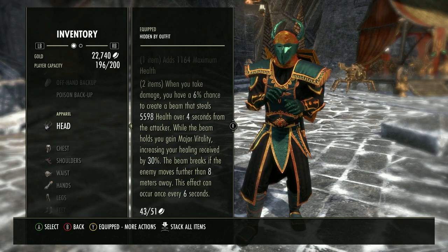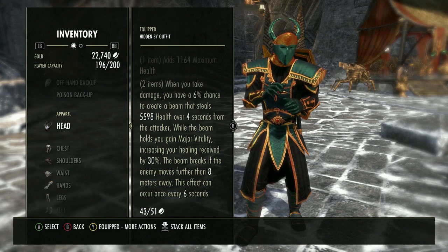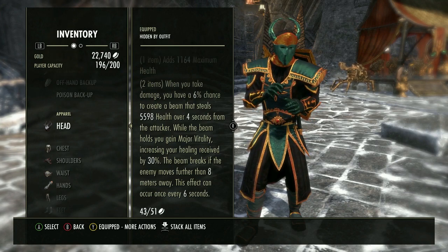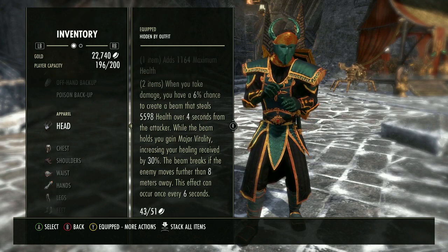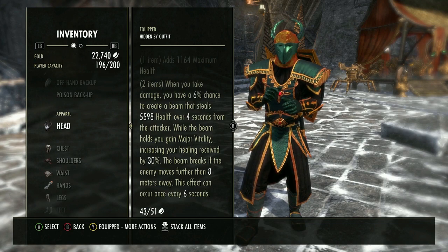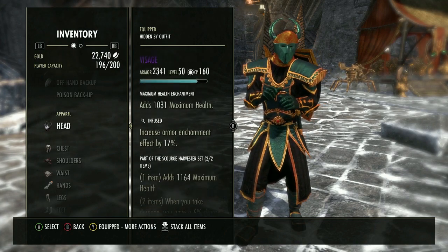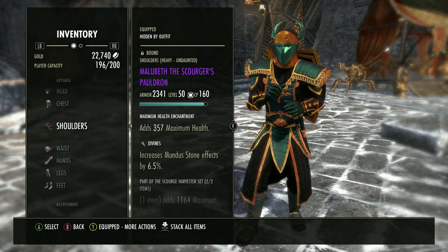We are running one tank and three DPS in these dungeons — a Stamsorc, a Sorcerer, and a Nightblade. Keep in mind it is a lot harder on the tank without a healer. All of our gear sets are heavy; you could swap one piece for medium or light if you want a little extra, but for these two dungeons I run six heavy, one medium.